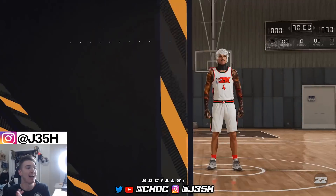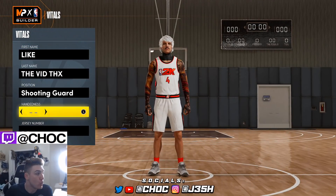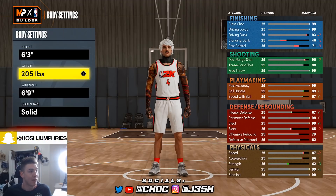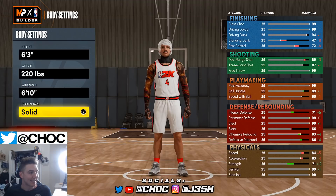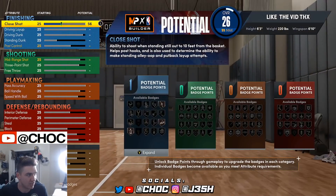So with the meta of next gen right now, you have to glitch your build out. That's just how the game goes. Shooting guard for the position — your hand and jersey number do not matter. What does matter is 6'3 for the height, 220 for the weight, and then a 6'10 wingspan. The body shape does not matter. This is just a placeholder in order to glitch the build out.